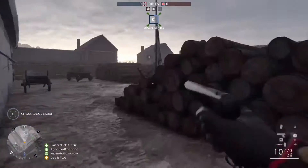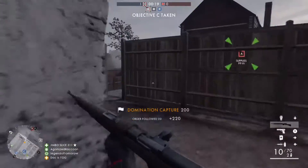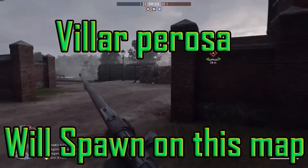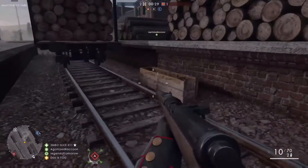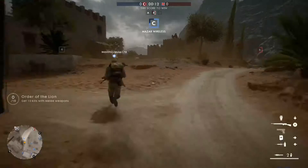Up next we have Giant Shadow. This one's in a bit of a weirder spot so I'm just gonna run all the way there so you can see the path. It's right across from Bravo on these tracks in between C and A.